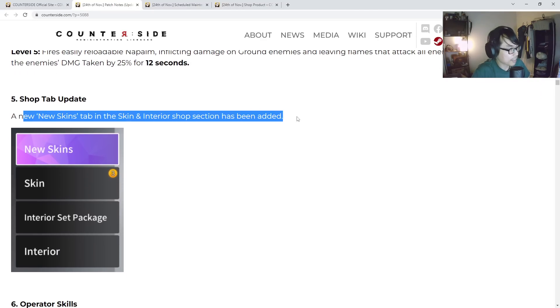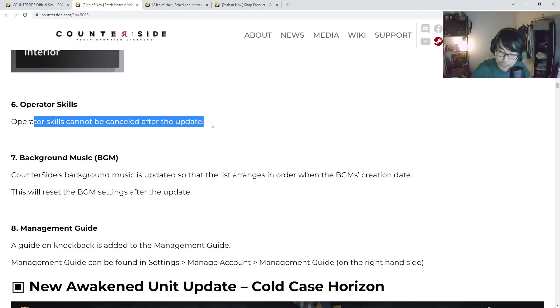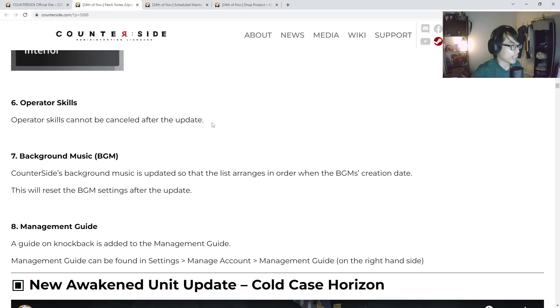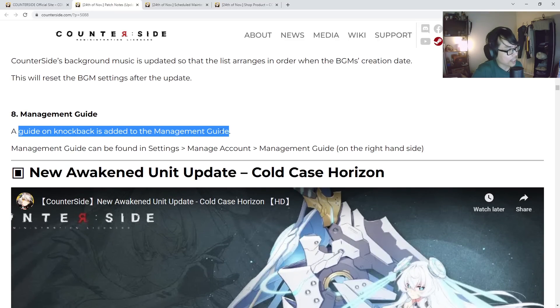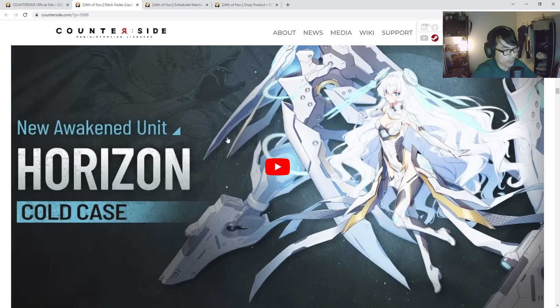A new skin step in the interior has been added. Operator skills cannot be canceled after the update, which is a big bonus. There's also a BGM update, and a guide on knockback has been added to the management guide alongside the awakened horizon update.